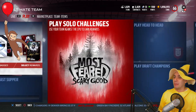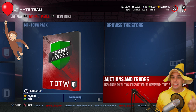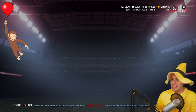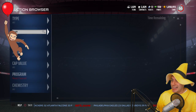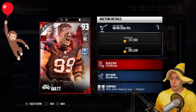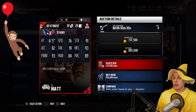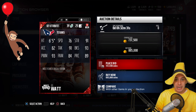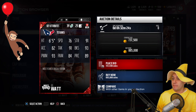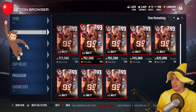What we're doing today is taking a look at the new Most Feared items that got added to the game. There are some nasty cards. The first one I want to show you is one of the craziest cards they've put into the game this year — the brand new JJ Watt Most Feared item. He's a freaking monster. Great combination of speed rushing and run stopping, everything you'd look for in a defensive end. This is a crazy OP card.